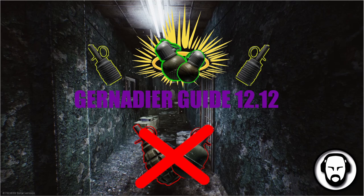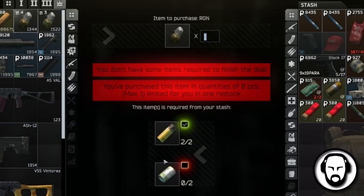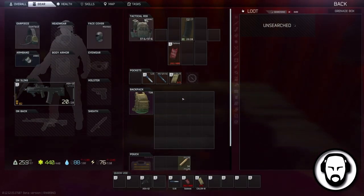12.12 guide to Grenadier in under 60 seconds. You will want to barter for impact grenades from Prapor level 4, or farm them from grenade cases on any map.